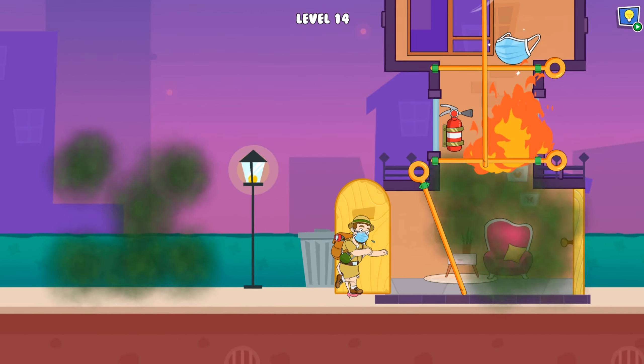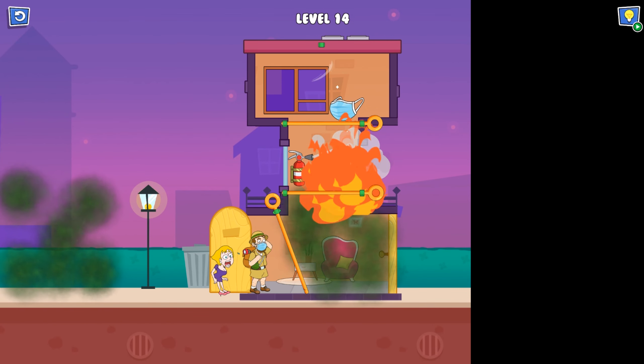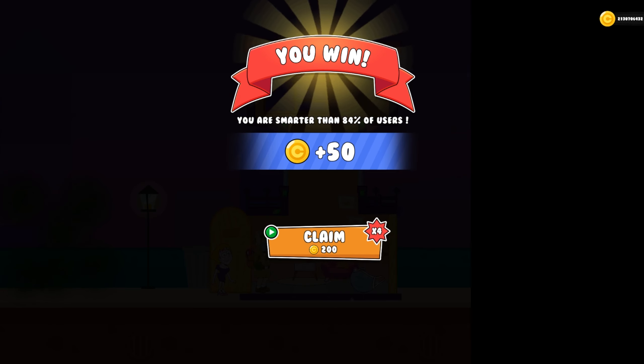It's a quite interesting puzzle game, so if you like it we'll record more in the future. First, the fire extinguisher will work on its own. Now we have to blow all the dirty air out from the window, and then we put the second mask on the scale.